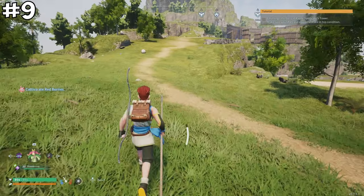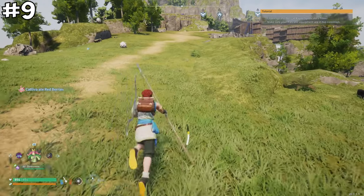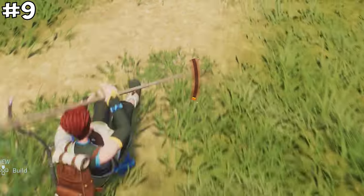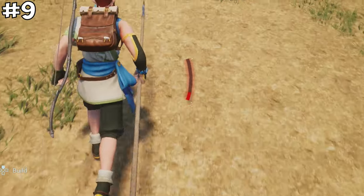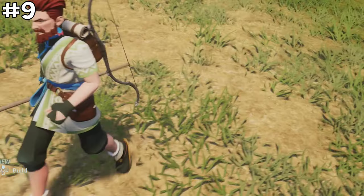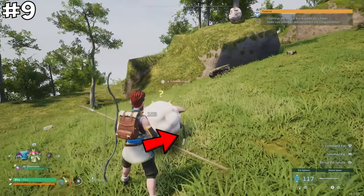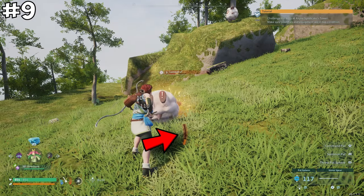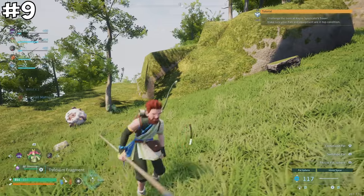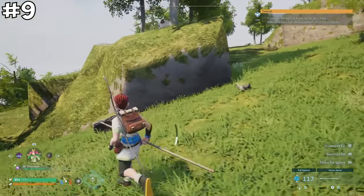A cool stamina tip: don't let your stamina bar drop all the way to zero, because when it does, you are severely limited until it fully refills. Instead, let it drop low but not to zero — it will quickly replenish and you won't have to wait for a full recovery.